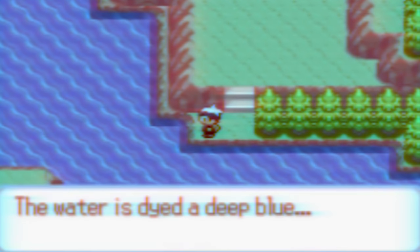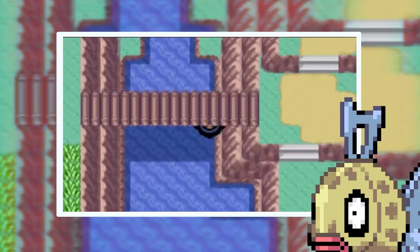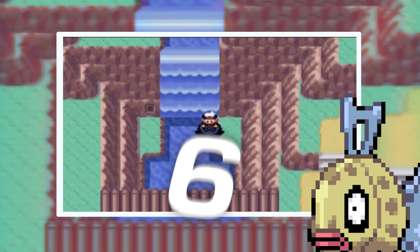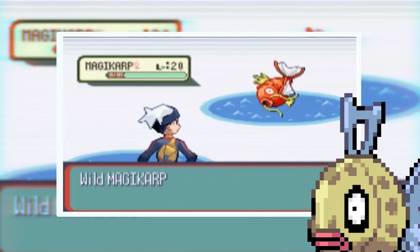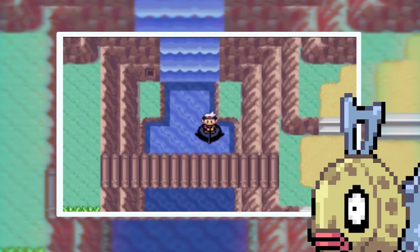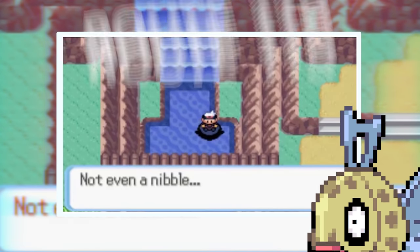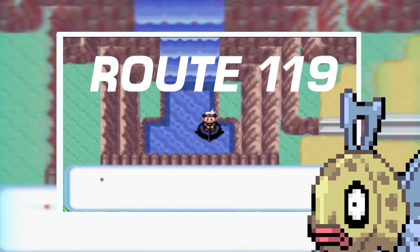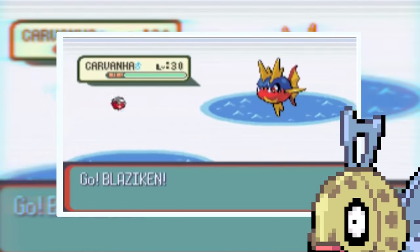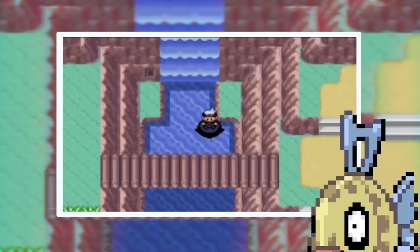In Pokemon Ruby, Sapphire, and Emerald, the developers introduced Feebas, a derpy-looking little fish Pokemon. The developers really didn't seem to want you to find it — there were only ever six specific squares out of hundreds of grid squares where this elusive Pokemon could be caught. To make it even harder, those six squares are randomized and picked at random for each individual playthrough, determined by your trainer ID. To find Feebas, the player needs to search the river on Route 119 using the best fishing rod, fishing each square four to five times, as Feebas doesn't always show up on the first encounter.